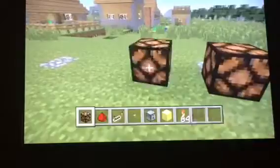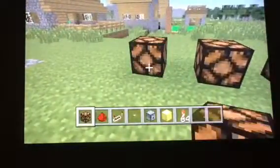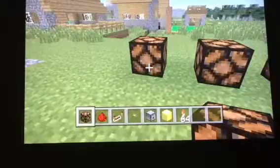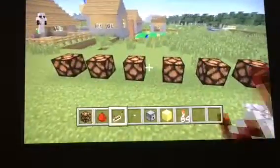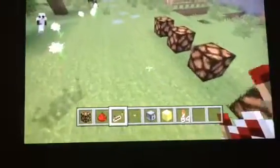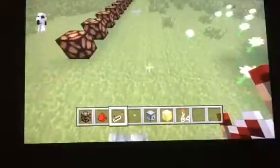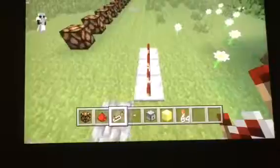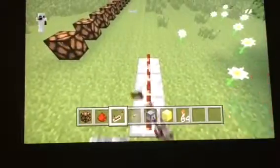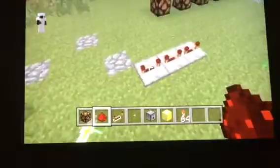You need to place the redstone lamps. You have to place the redstone lamps one away from each other, like that. And then what you're gonna do is wire them up. How are you gonna wire them up, Jacob?